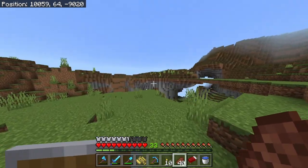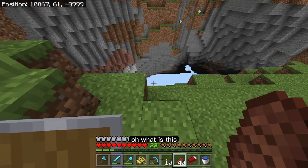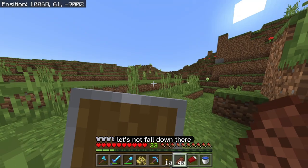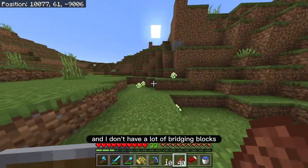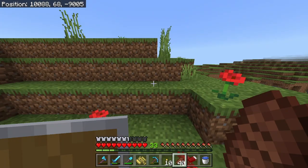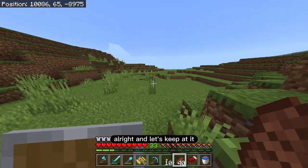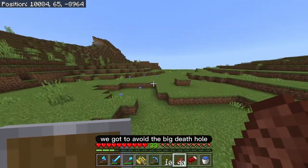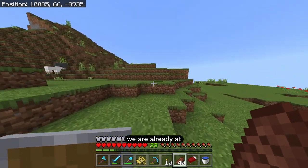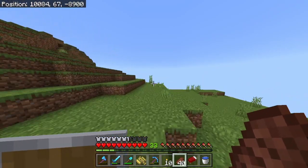This looks like — whoa, what is this? This is a huge cave! Okay, let's not fall down there. I don't have a lot of bridging blocks, so I'm just going to go around it. Wow, that's a really big one. Let's keep at it — we got to avoid the big death hole. We're already at 1,000 blocks done, so only 10 more to go. Hello, cows!